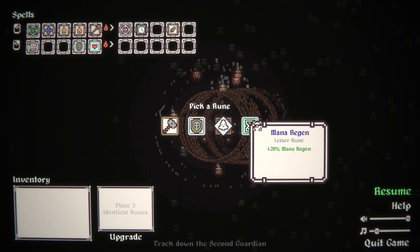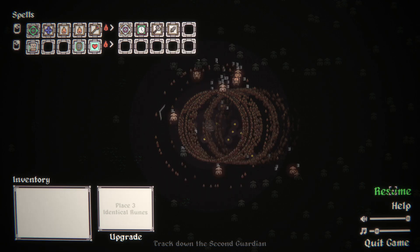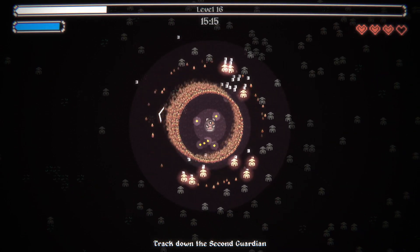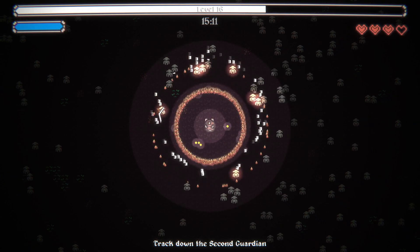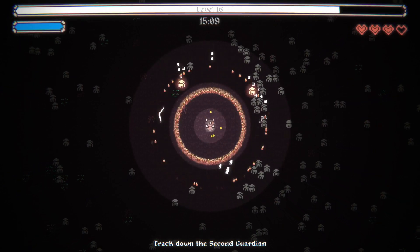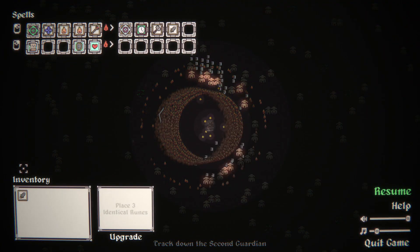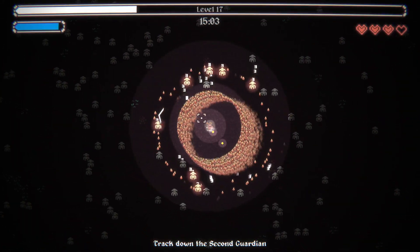We don't actually need this mana regen — instead we're going to grab Force. We're going to build the damage on that interior ring as much as possible, much like we're going to be building the fire damage as much as possible on the outer ring. Here's some more DPS — add that into the inner ring, plus 30%. Not perfect, but it works well enough.